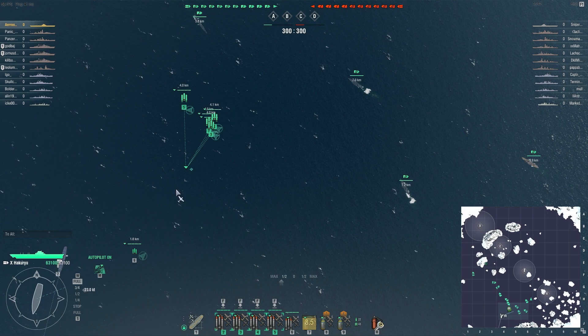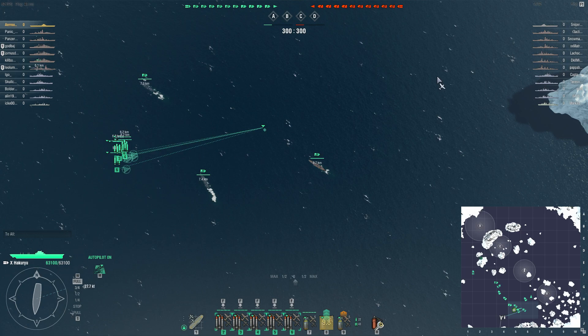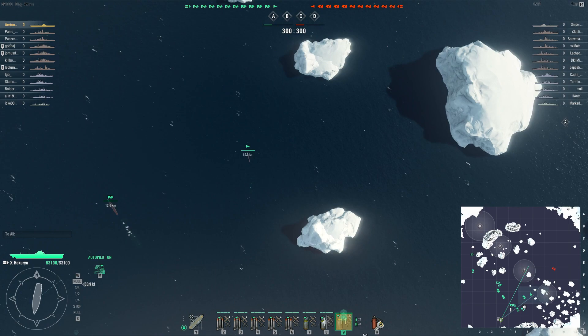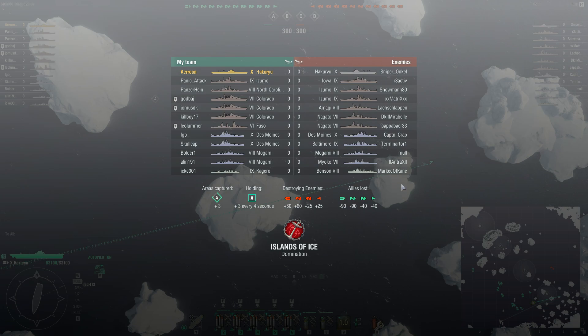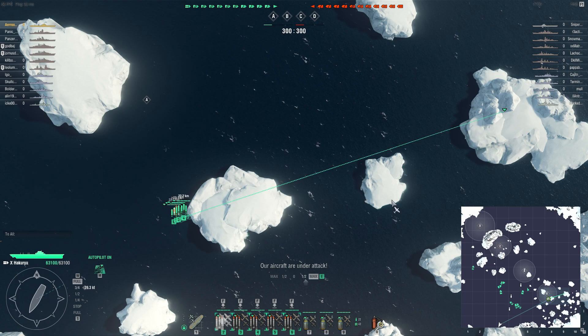Right at the start of the game I headed straight for the map border because the CV is the target of the only other real player in this match - the enemy CV - and you needed to survive at all costs. I also flew my torpedo bombers in a circle at the start because I wanted to wait for all of them to group up, to spend less time in anti-air. Anti-air could be quite scary, especially from ships like Des Moines or Baltimore.